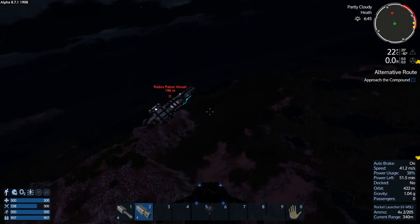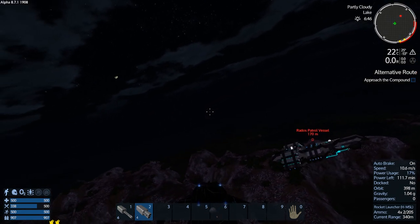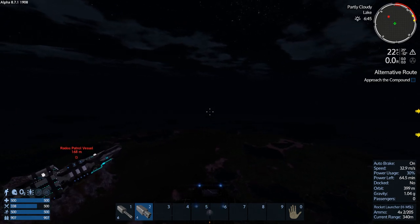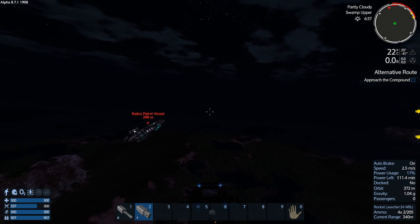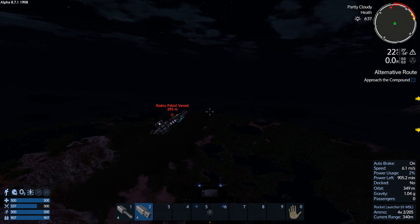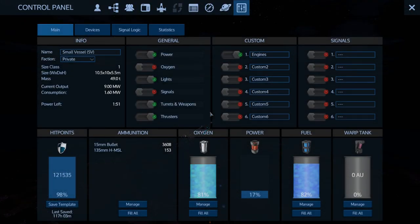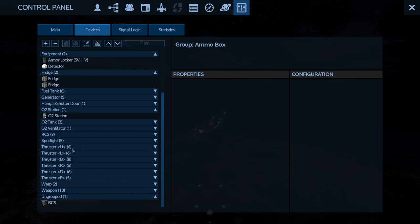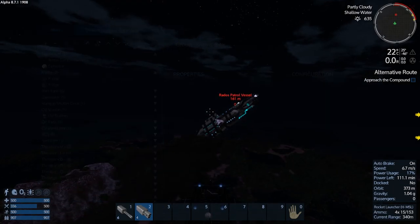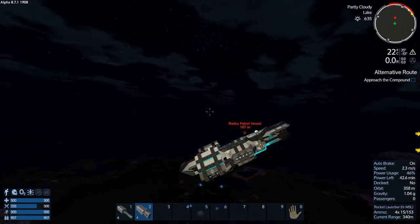I've still got all my weapons so that's good. Let's suss out the situation here quickly - did we lose any thrusters? Yes, one of our forward thrusters. Okay, we should be okay. Look at all those juicy thrusters on this thing - where is this? I've killed this exact model before. I think it's like right there, in that cross right there.